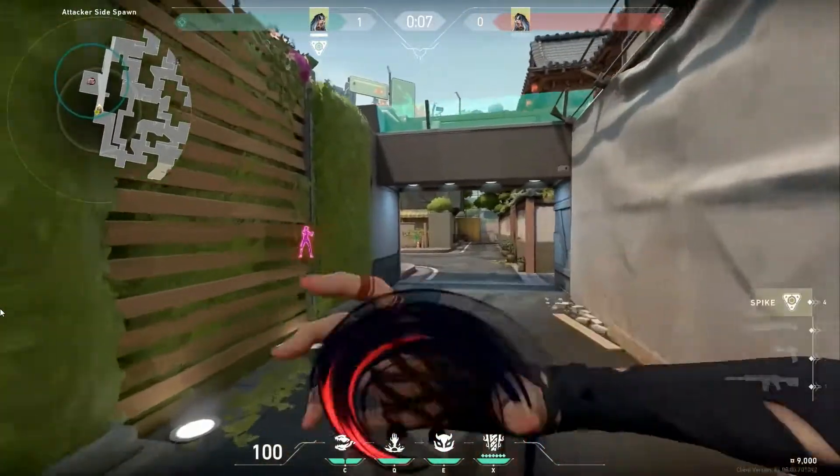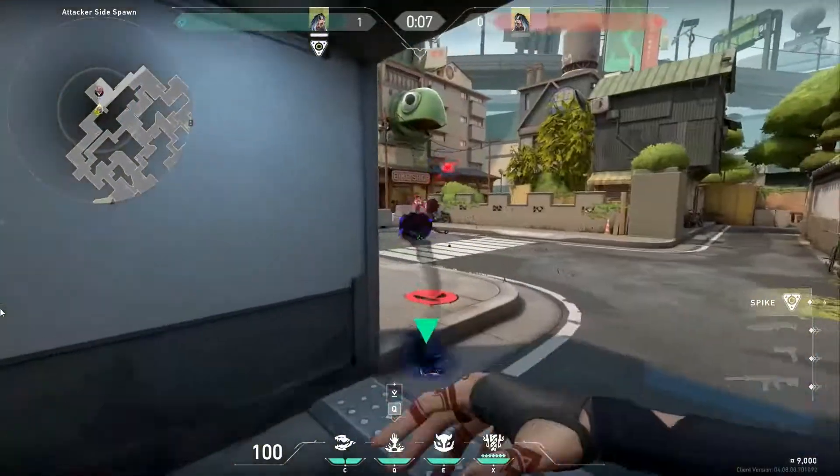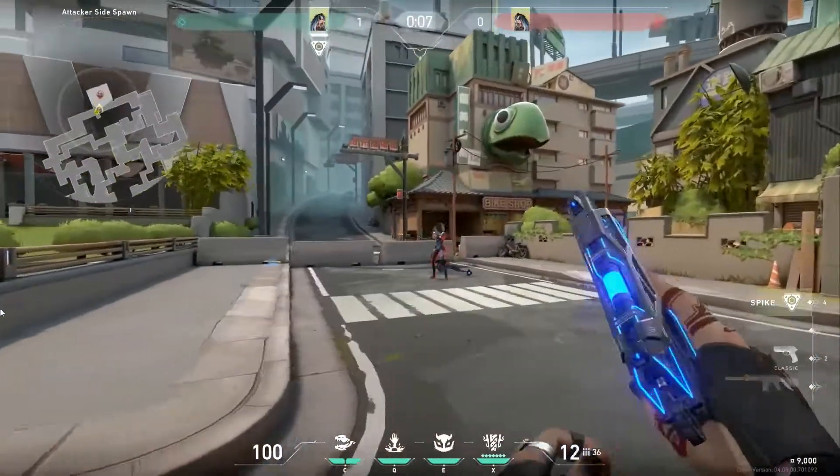You put these together, it gets wild. I can reveal someone through a wall, throw Prowler, then debuff them, and one-tap them in the foot. It's nuts.